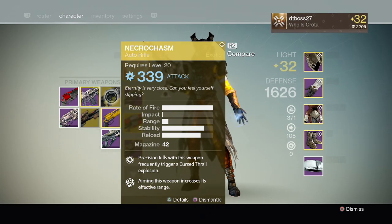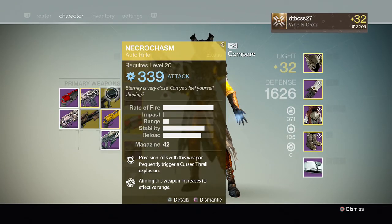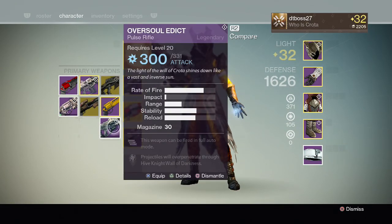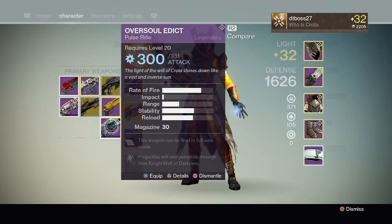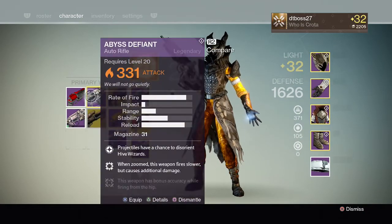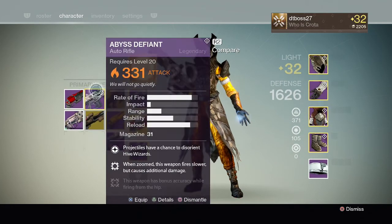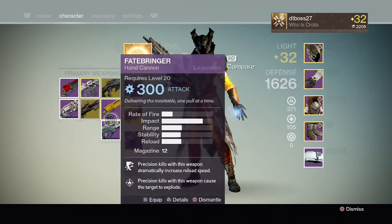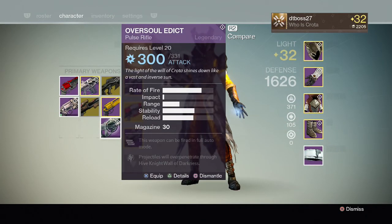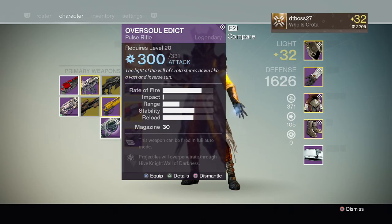That weapon is supposed to be cool to use — why did they drop it by 2.5%? It's just going to suck even worse. The Oversoul Edict has a higher impact than assault rifles from the get-go, can be fired in full-auto mode, and with the 9.7% base damage increase, pulse rifles could pretty much blow out assault rifles. Assault rifles are fun to use and some people like them because even if they miss a couple shots, they still have a lot of rounds.